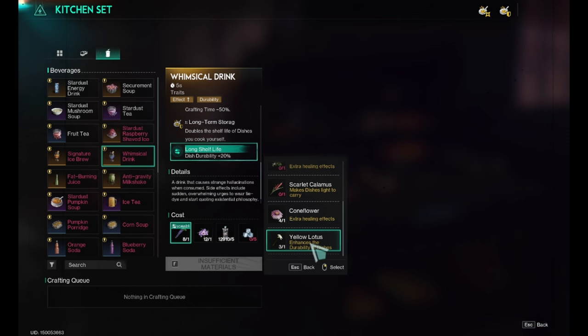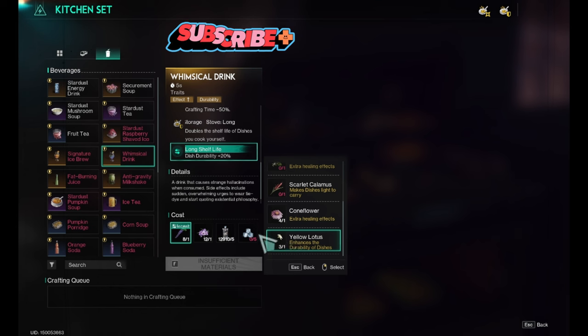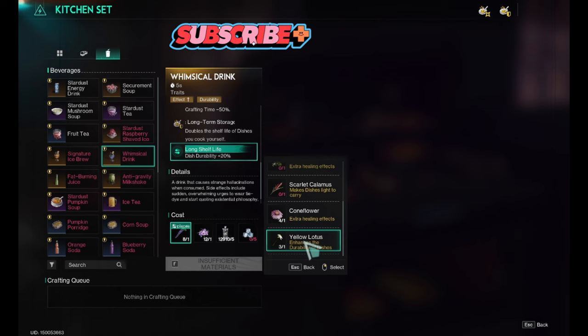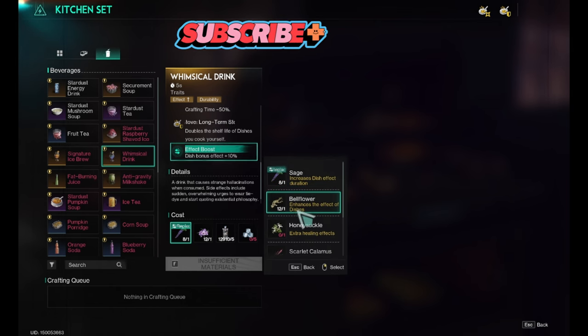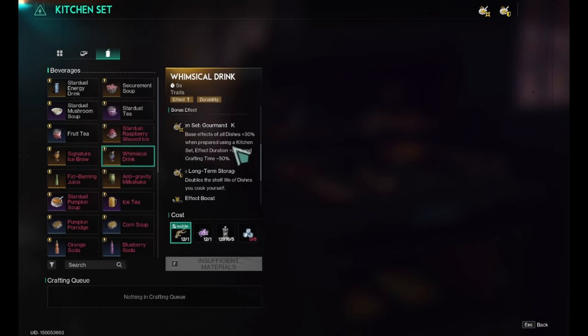Yellow lotus is just for dish durability — you can use it if you want to stack dishes in storage and use them later, giving 20% more dish durability. But in the end, the best two are sage for duration and bellflower for raising the bonus effect by 10%.